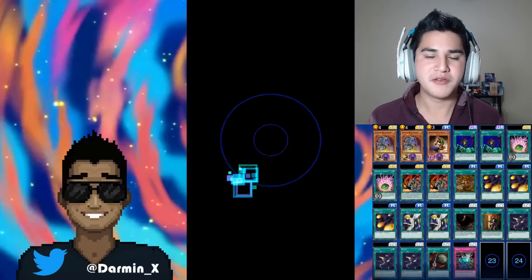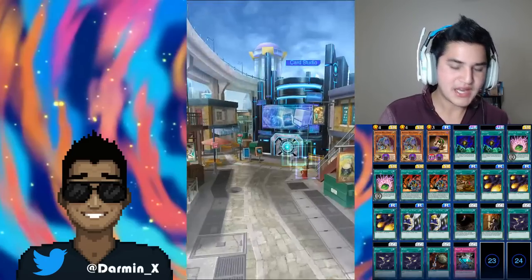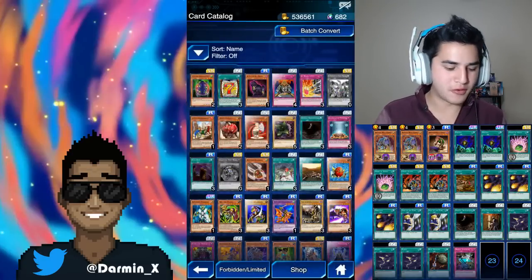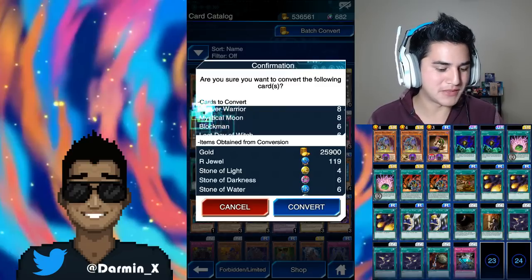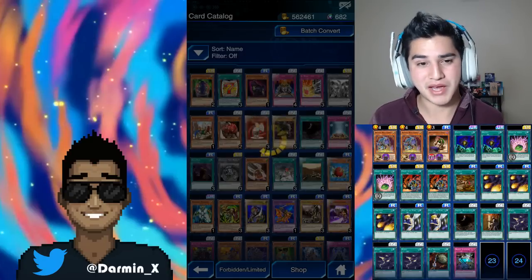I want to do one fun thing before we end the video. Since this is going up on the day the Yugi event is leaving, I want to see how many Blockmen, Beaver Warriors, and Shattered Axes he's given me. We're at 9 — oh my goodness! Beaver Warrior's up there, Mystical Moon, Blockman — yep. There's the Shattered Axe. He gave me a lot. 25,000 gold is not bad.